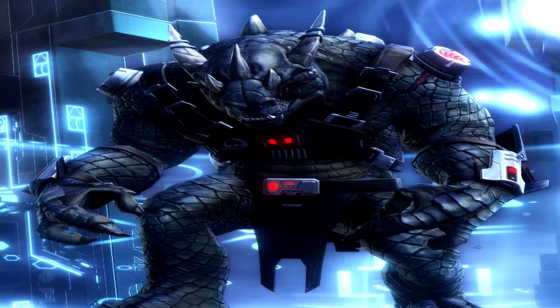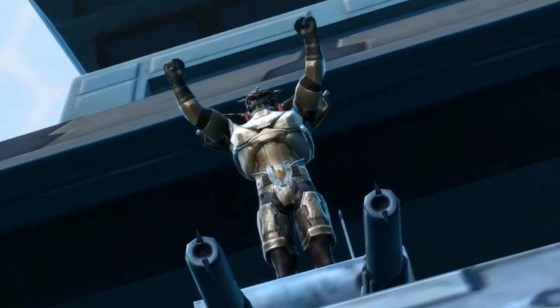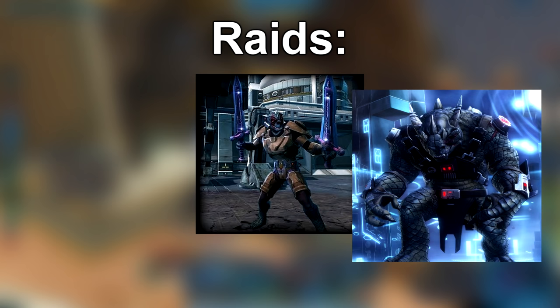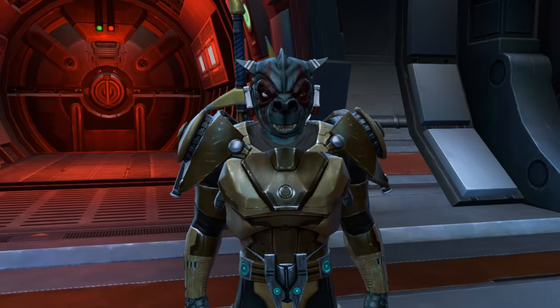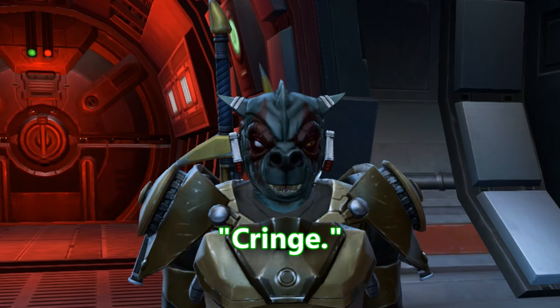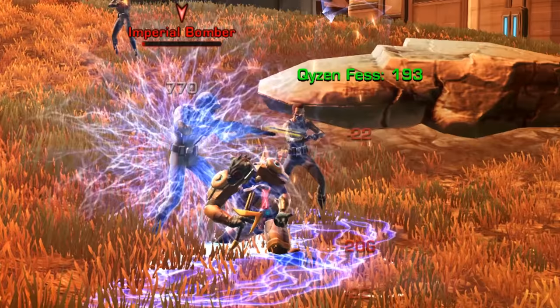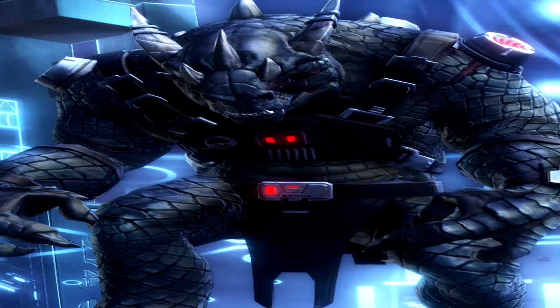Kefeth's Worship: Warlord Kefeth is the final encounter in Explosive Conflict, the fourth encounter in Terror from Beyond, an additional enemy in the Dread Fortress, and his clones are the fourth encounter in The Nature of Progress. He has a companion customization to recreate his look. He has always been a recurring face and never seems to go away, so people like to joke about him. He truly lives up to one of his names: Kefeth the Undying.